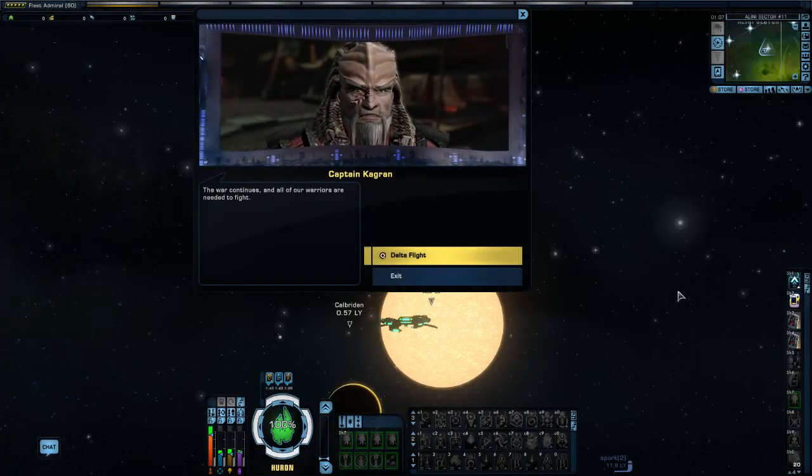Hello everyone and welcome to episode 132 of this Let's Play series of Star Trek Online. My name is Winters and you are very welcome. We are moving on to the next story mission in the Iconium War story arc, which is Delta Flight.